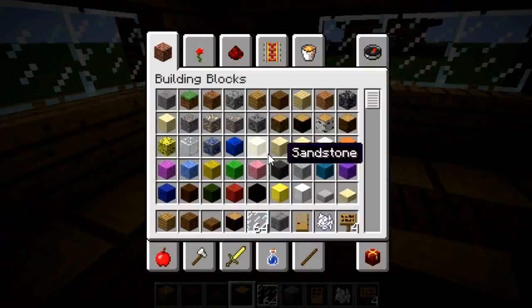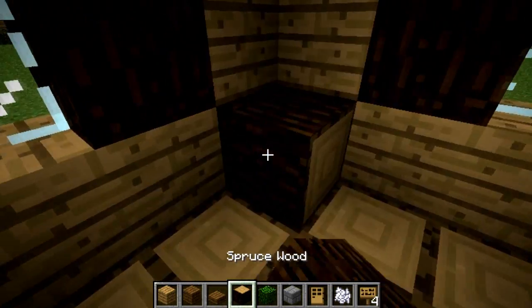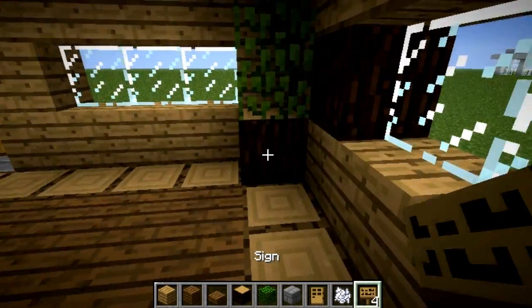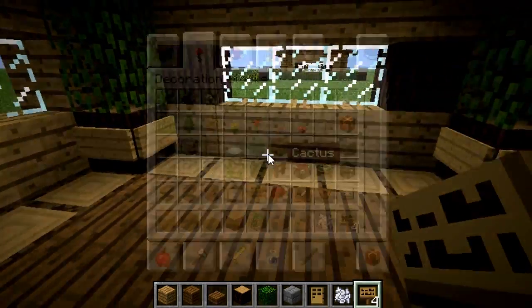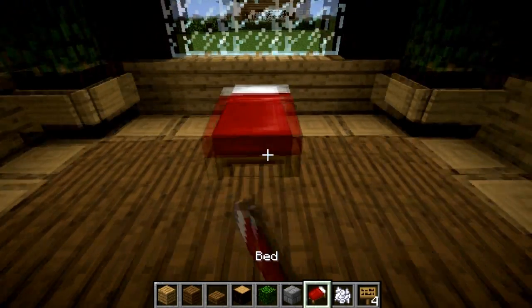Now what we're going to do is decorate the inside, because that's important. We're going to make those trees that everyone knows how to make — just kind of stack them up, and I believe we need them only in these two corners. We'll just put signs on them — it kind of makes them look more like a pot and less like a stupid log. As far as I know no one actually keeps logs in their house. And we'll put a bed right here.